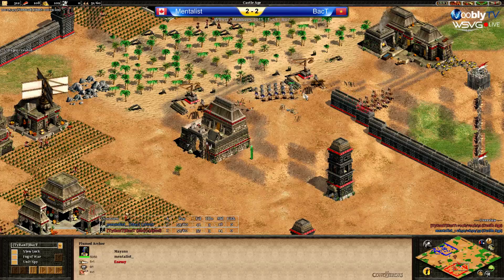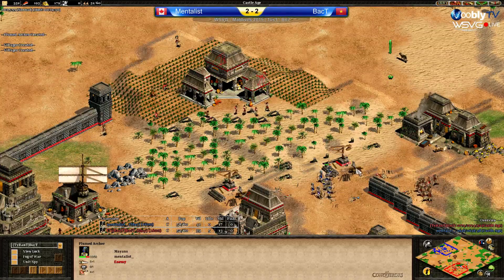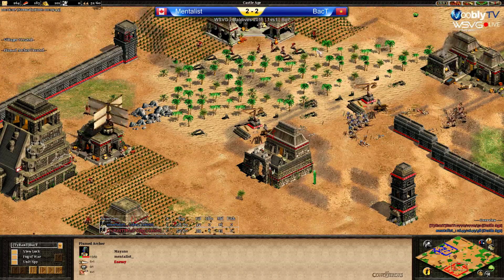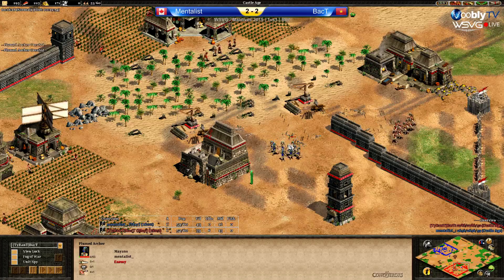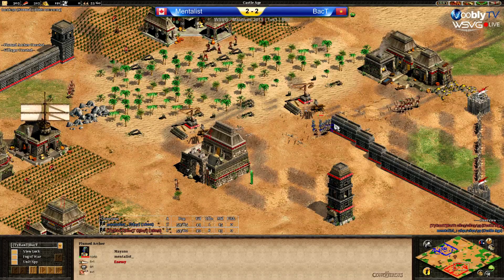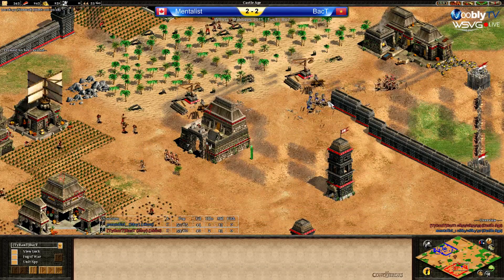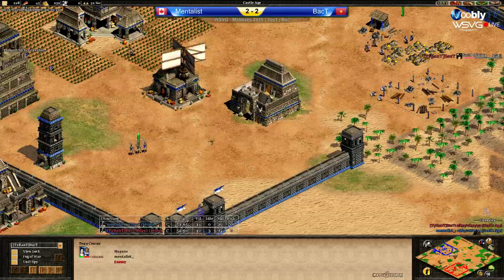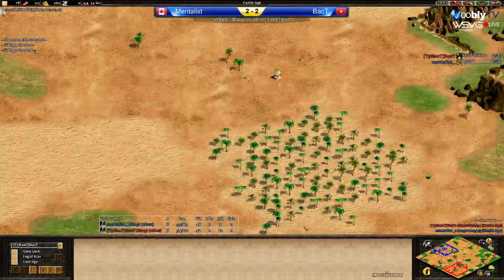Back T lost so many vills, but Mentalist is only two vills ahead after all that. Back T has to win this quite decisively and not let the army escape. Both microing hard on this hill. Obviously there are towers fighting, but firing only one arrow. Back T can send more plumes from behind — he needs to raid Mentalist as well, because he lost so many vills because of that hole. Back T getting gold mining. Mentalist is adding the third TC now, still four vills ahead. He's adding it a lot later but because of that hole he's actually four vills ahead even though he's lost his army.